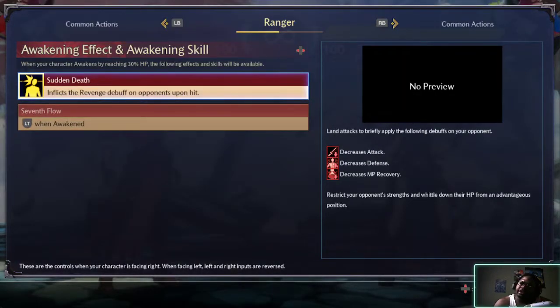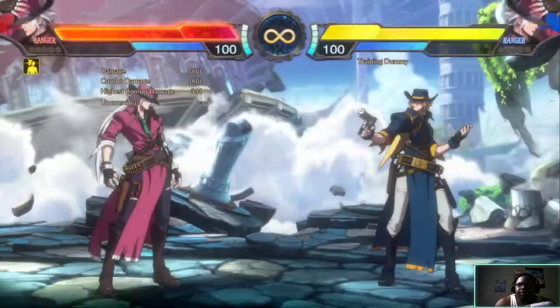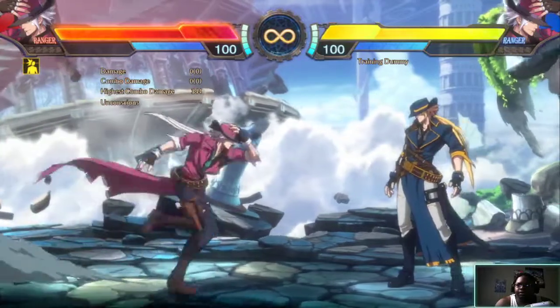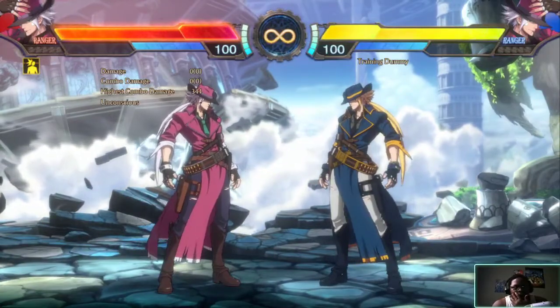Inflicts the revenge debuff on opponents, so decreases - sudden death. Just him being in the awakening stage, land attacks briefly apply the following debuffs on your opponent: decreases attack, decreases defense, decreases MP recovery. Restrict your opponent's strength and whittle down their HP from an advantage position. So you don't just want to use the awakening skill right away - you want to take advantage of whatever abilities you get when you're in the awakening state.